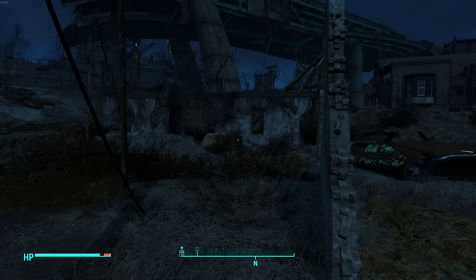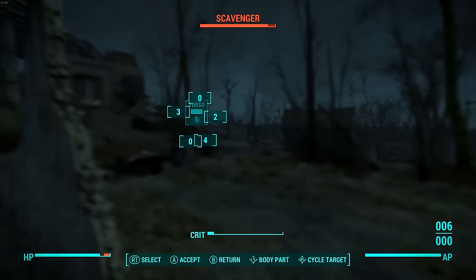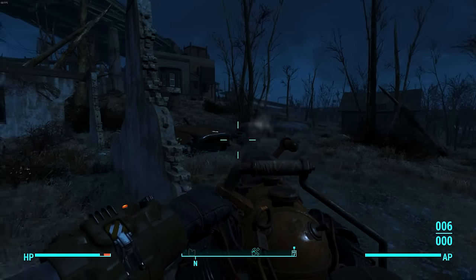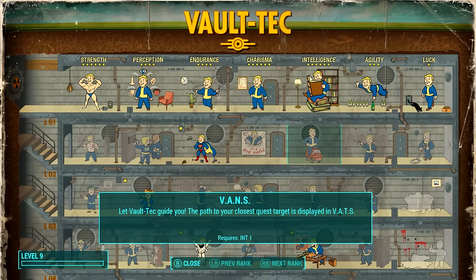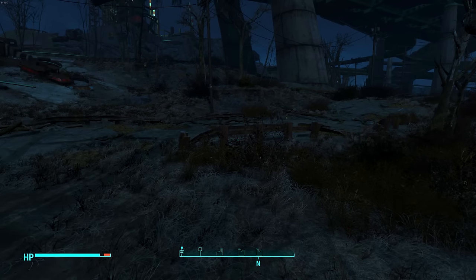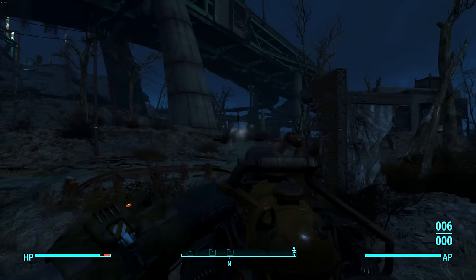The next thing I want to show you is how to access VATS when you're not in combat. Normally you'd hit LB, L1, or Q on PC and it goes into VATS slowing everything down. But if you get the VANS perk — the first intelligence perk — it displays the path to your closest quest. You can actually access VATS outside of combat by holding down the VATS button. On PC it's Q; on Xbox One and PS4 it's the left bumper — just hold it down.